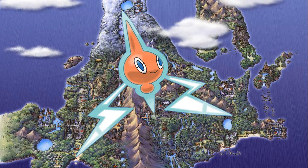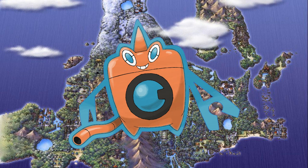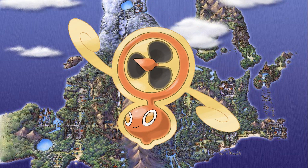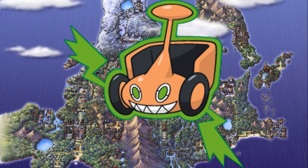Every main game in the series ups the ante when it comes to ghost Pokemon. And that brings us to Rotom, the electric ghost with the power of possession. This little lightning apparition has the unique skill to possess the motors of electrical appliances. Not only will its form change, but it'll also gain a new typing. It can become a washing machine, a microwave, a refrigerator, a fan, and my personal favorite, a lawnmower — which makes him into an electric grass type. Beware of this puny plasma Pokemon; he might be possessing your appliances as we speak.